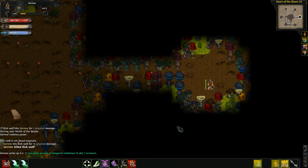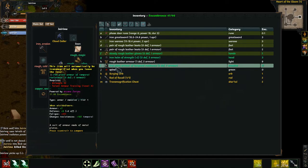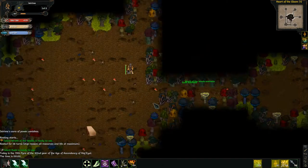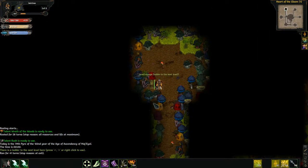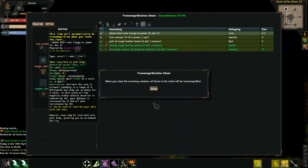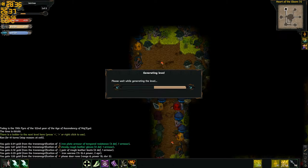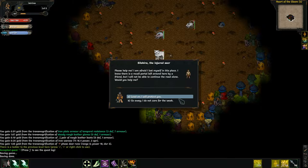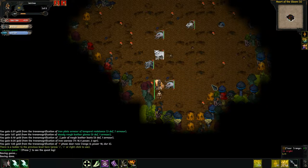Iron plate armor — temporal resistance? Yeah, but I can't wear it anyway, so I'm not going to worry about it. Let's go down to the next level. I don't want any of that. Escort injured seer — yes, can't hurt.